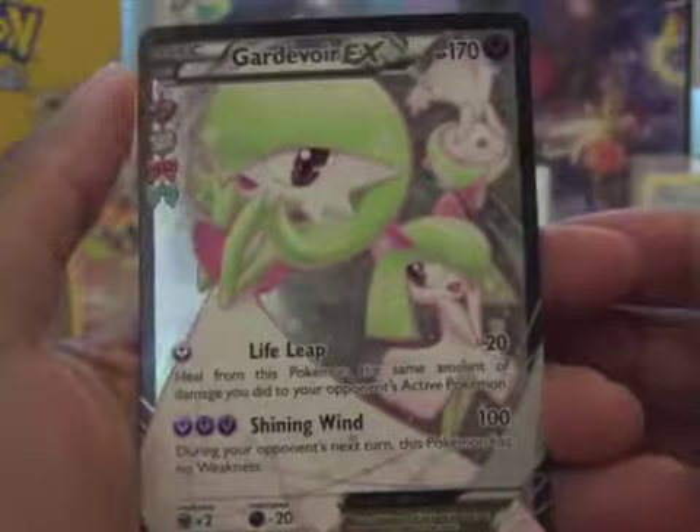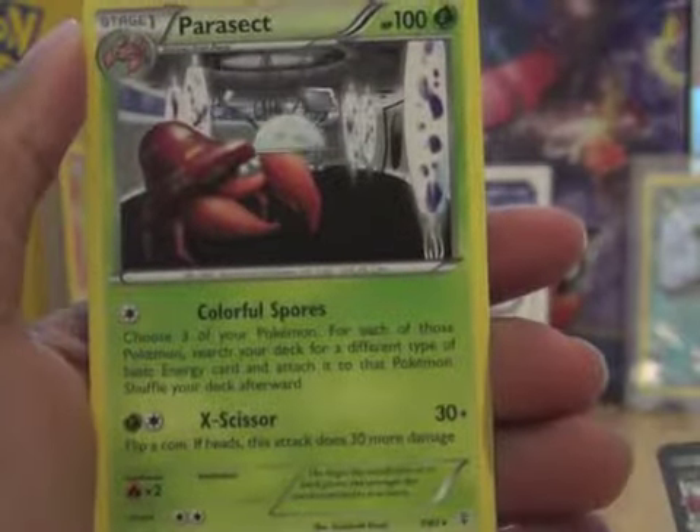Gardevoir EX Full Art — that's cool, it is very, very nice in person. And our rare is a Parasect. Put that on top — it will be sleeved right away. I forgot my sleeves.